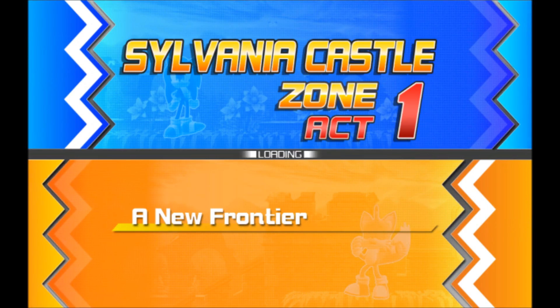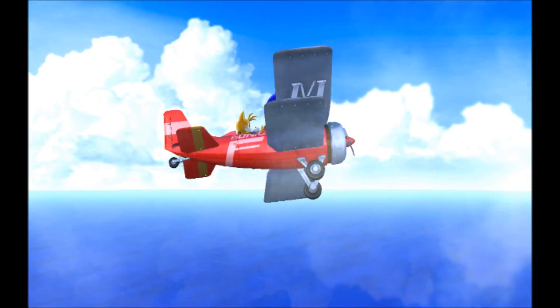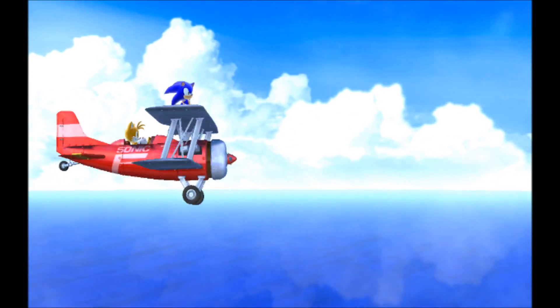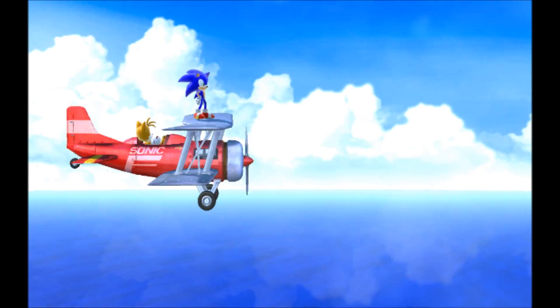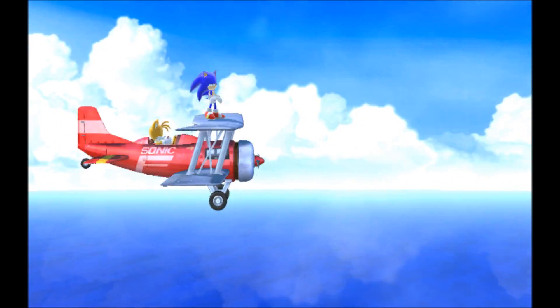So here we go. Sylvania Castle Zone, Act 1. This is a new frontier. Pretty cool intro — you're flying in on Tails' airplane, and Sonic's just chilling out on top there, just being a badass.